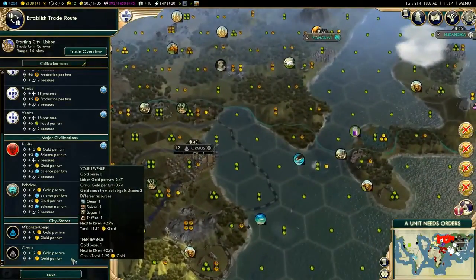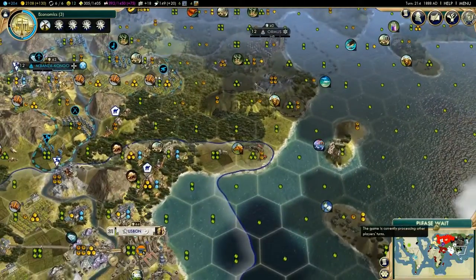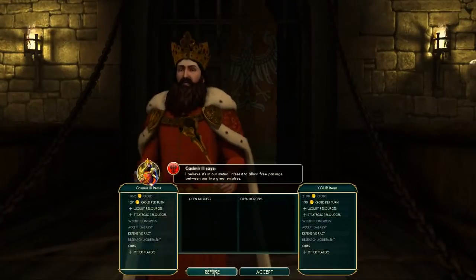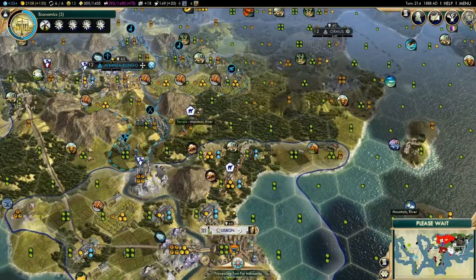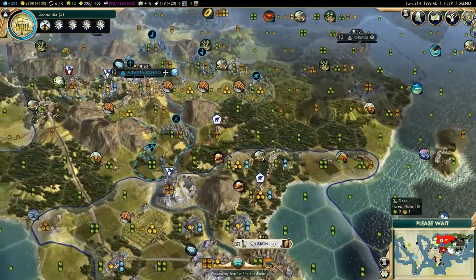Let's try and improve our relationship with some more city-states. Is that a good idea? It's too late now — I've established a trade route, I'll have to wait. Let's all semi-trust them. I don't fully trust them, but I trust them a little bit. So, that's the idea behind that.